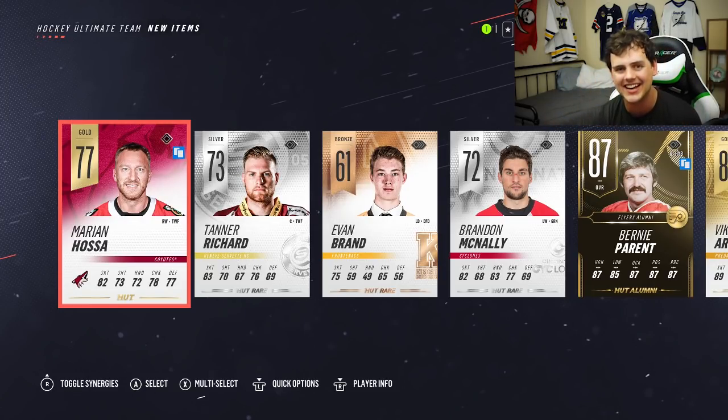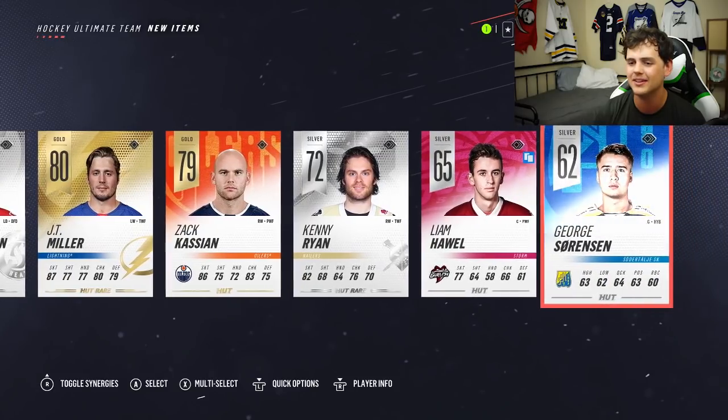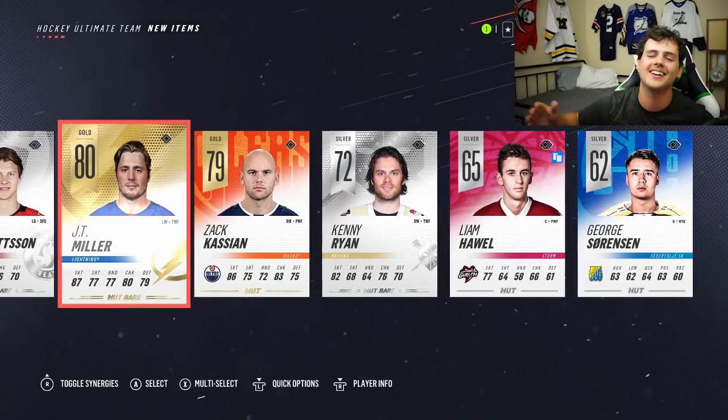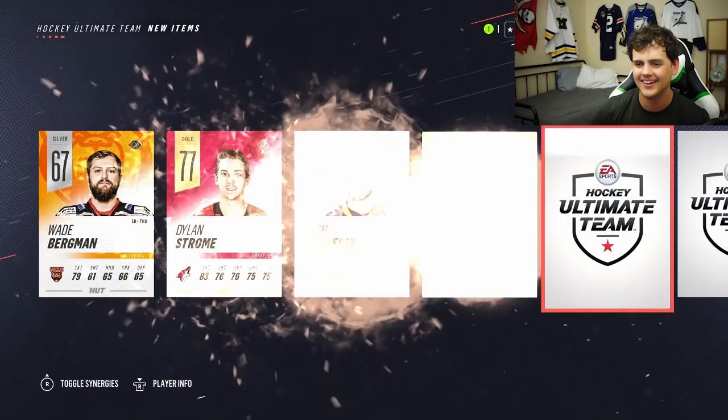Bernie Parent again — another 87, the second one we've gotten. And Victor Arvidsson right next to him. JT Miller. Let's go. Two 87s — can we get a third? 87 overall. Connor McDavid in this pack right here.